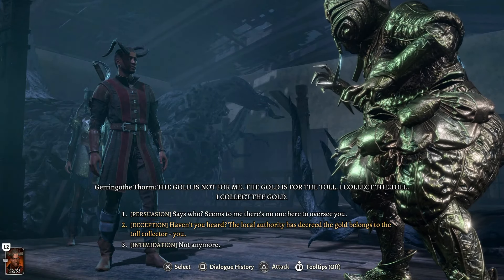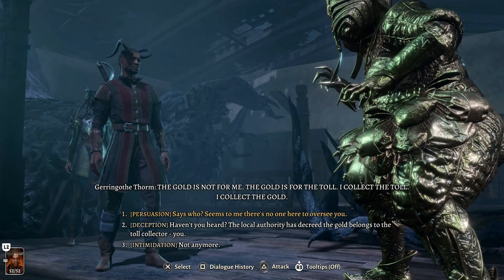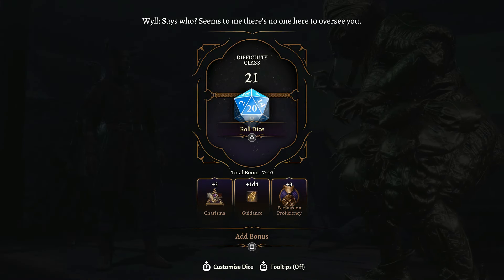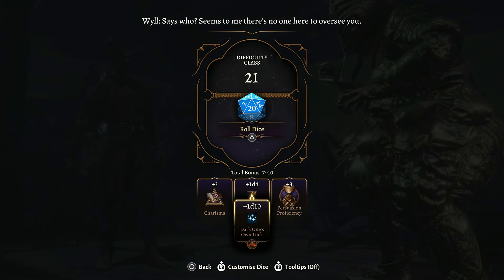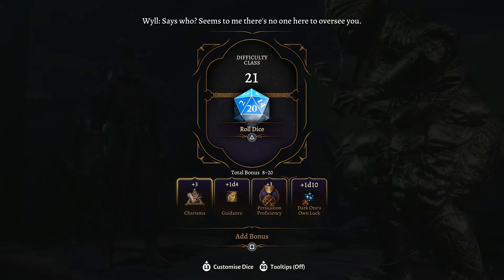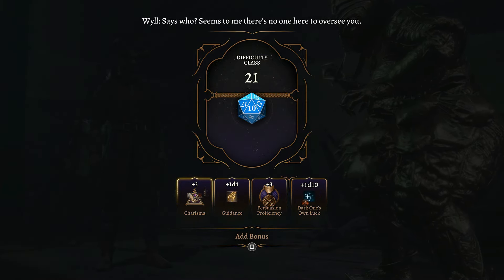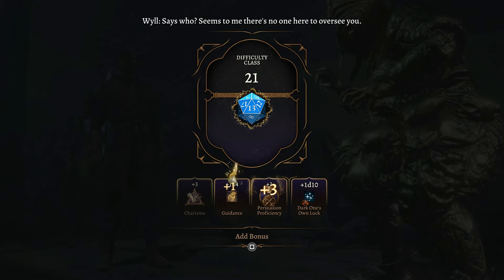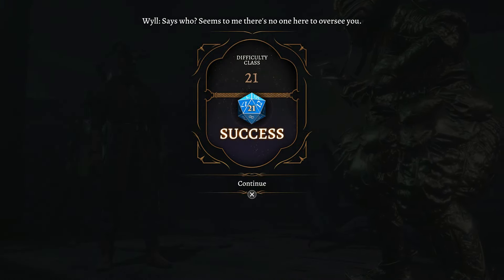I'm going to choose Persuasion: 'Says who? Seems to me there's no one here to oversee you.' Here we have a skill check looking for a 21 - pretty difficult, so I will use Dark One's Own Luck. Feel free to save or quick save here in case something goes wrong. Thanks to Dark One's Own Luck I was able to successfully pass this skill check.